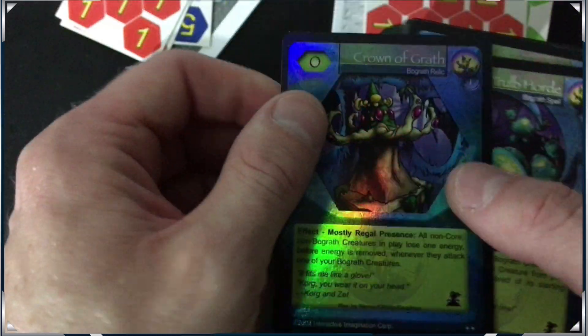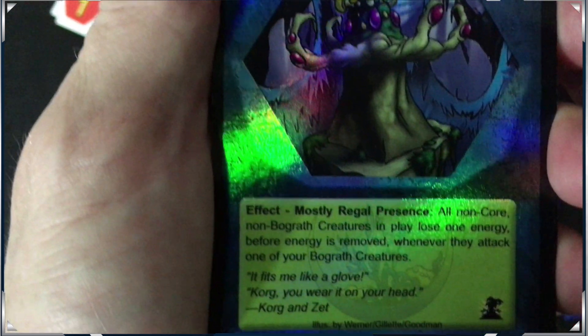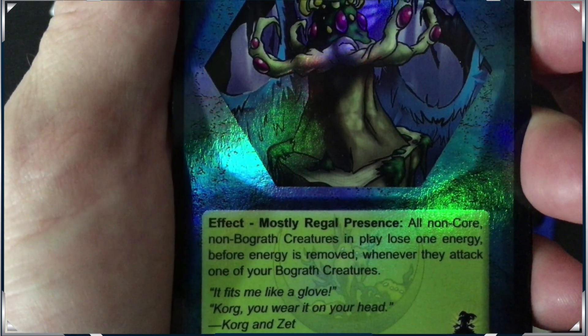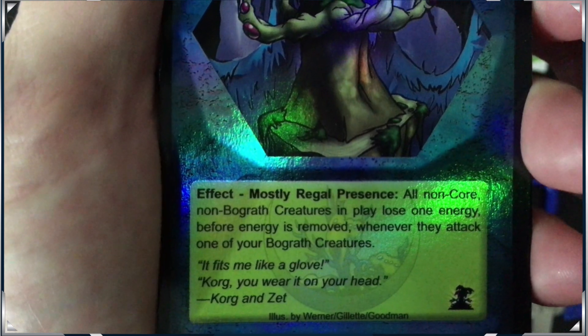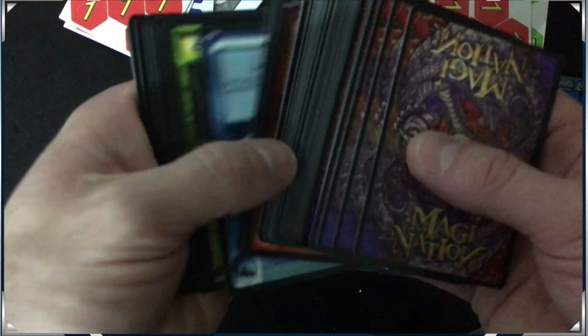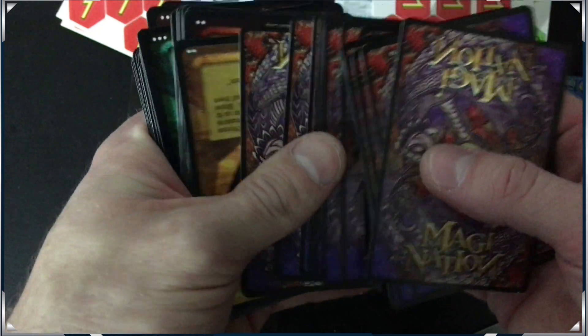Oh, shiny — it's uncommon. So it looks like we got one rare in the whole pre-con deck. All non-Core Monambo creatures in play lose one energy before energy is moved whenever they attack one of your creatures. Oh shiny, I like that. So what have we done in this one? I wonder if these are like extra cards. This one is the Underneath deck.